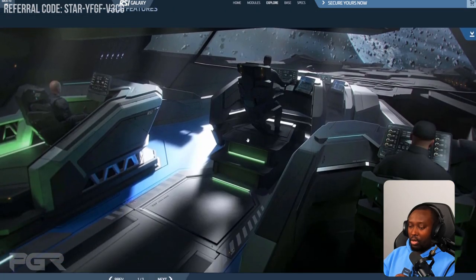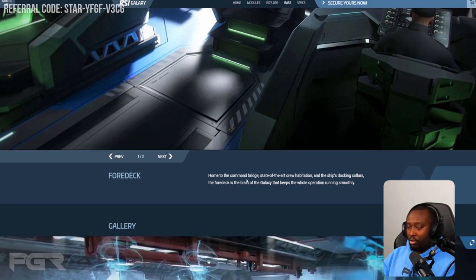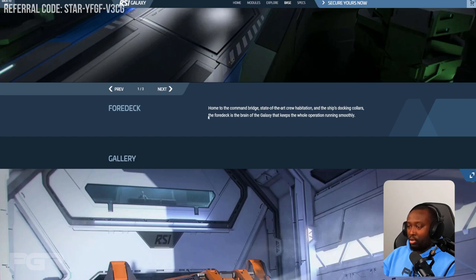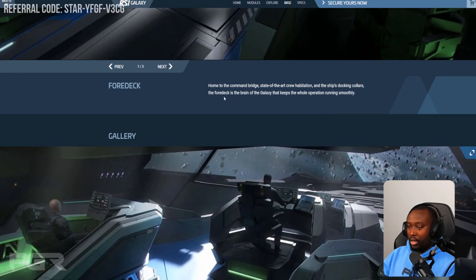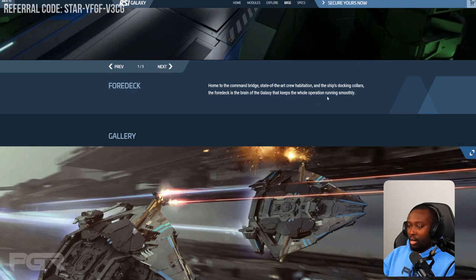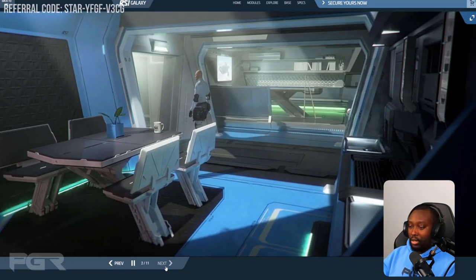At the front of the ship you'll have state-of-the-art habitation and the ship's docking collars. Engineering is also probably going to be towards the front. When you look at the new RSI design language it looks fantastic — I really love it, and these color combinations are personally my favorite, so it's perfect for me.